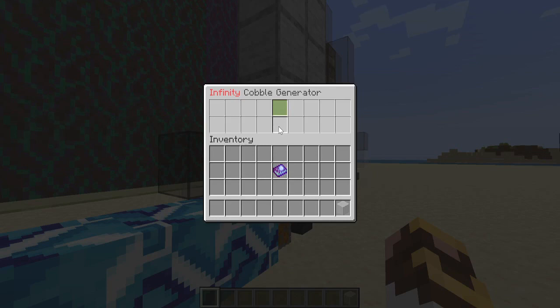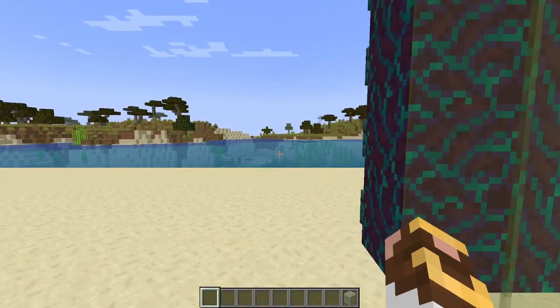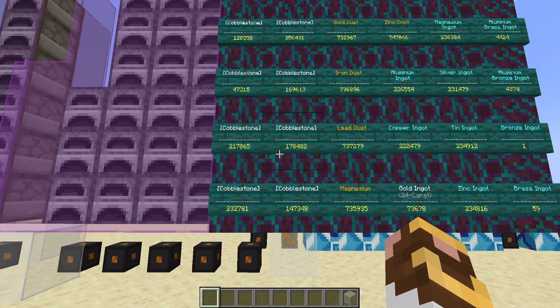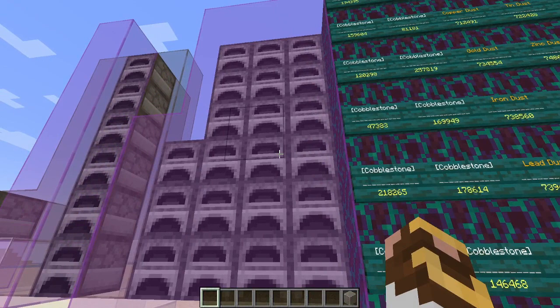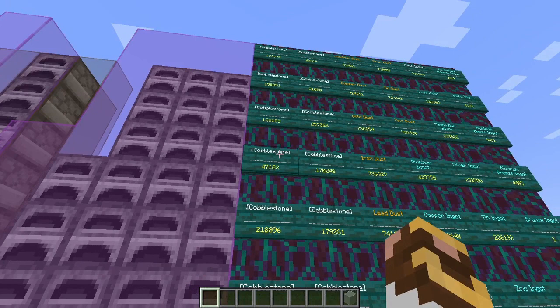I currently have the Infinity Expansion cobble gems running — they're pulling out cobblestone so fast that half the time you don't even see it in the GUI. There is a Slimefun code limitation where you can only pull one stack at a time from the GUI. Since I have 12 cobblestone generators and 12 dust extractors, I set up 12 storage units pre-filled with cobblestone to ensure none of them run dry.